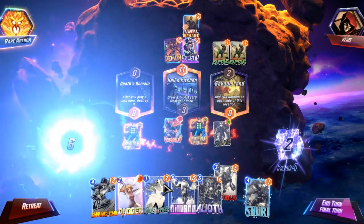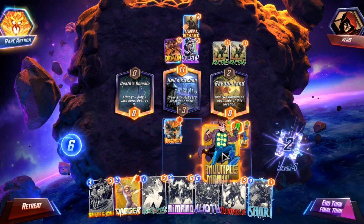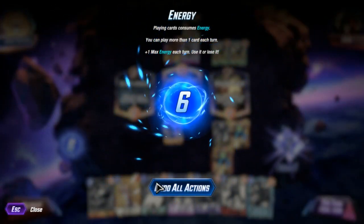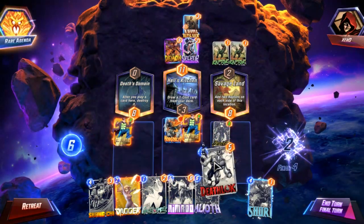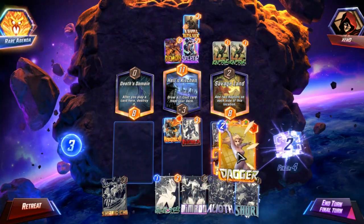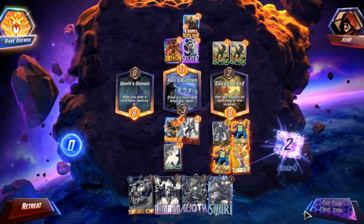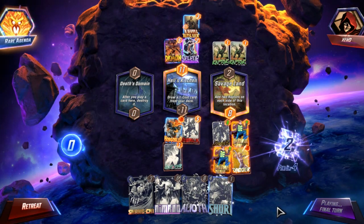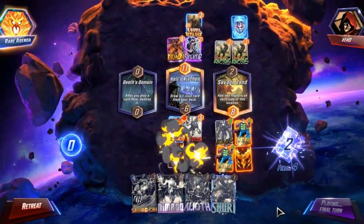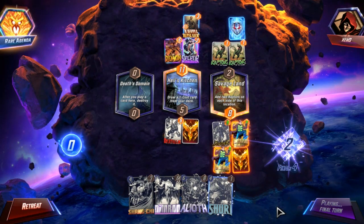This is where I get tripped up — I still have empty space here because I need to get my Dagger down. Order: play Deathlock first, move Multiple Man, move Multiple Man, play Dagger here, and go Spider mid. I think that is the proper order. Then they should play the Red Hulk and I should come out victorious.